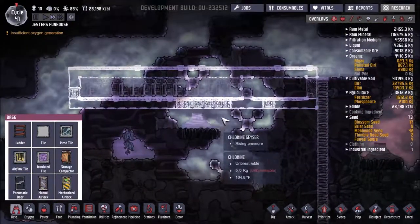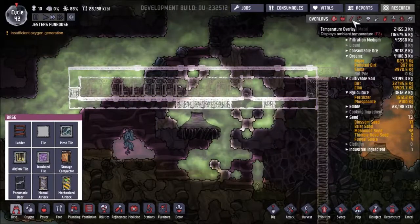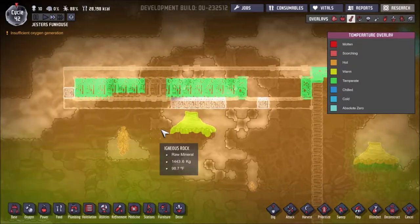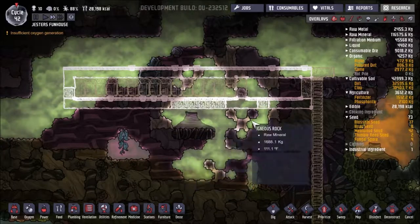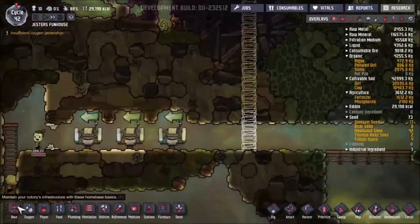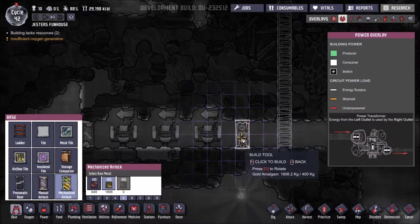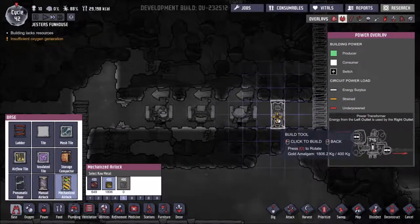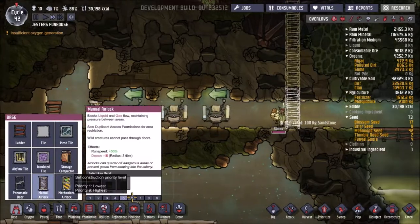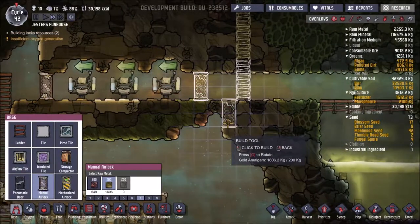Alright guys, so this is what I kind of came up with and got going. I have no idea if this is going to work whatsoever. All this stuff is a little hot, but that shouldn't be a problem. I don't know if this is going to work at all or this might just kill my base off completely. I'm actually going to put in another manual airlock, I think I'm going to add another airlock just in case.